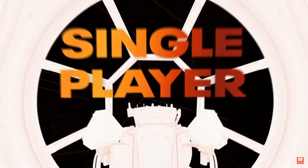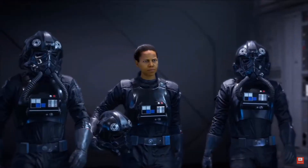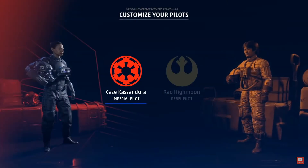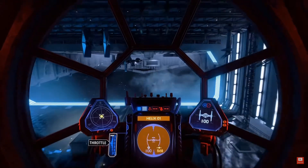Right off the bat, it looks like you're going to have to complete the single player story mode before you can get into the online play. Right here in the beginning of the trailer it states that your journey begins in a single player story mode where you're going to learn all eight different types of vehicles — four for the Imperial side and four for the Rebellion — that you're going to have to master.